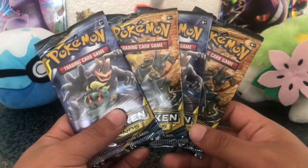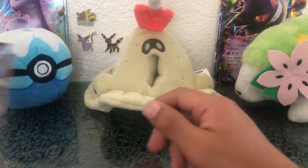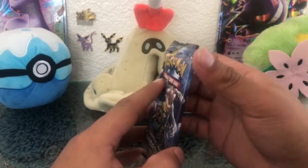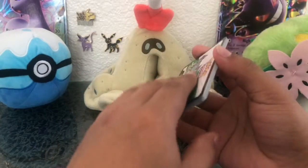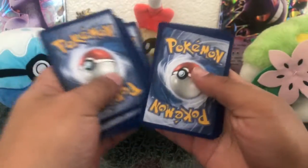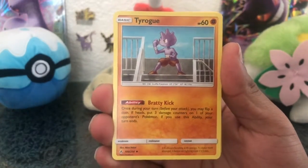Hey guys, it's Mal and today we're gonna be opening up four Unbroken Bonds booster packs. I brought my pal Sandygast in order to dig up some treasure. We're gonna be hunting that Blastoise GX, which I desperately want more than any other card here. I'm not sure if it comes in rainbow rare, but if it doesn't, I'd still want the regular version. Starting off with a Leaf Energy and Tyro.